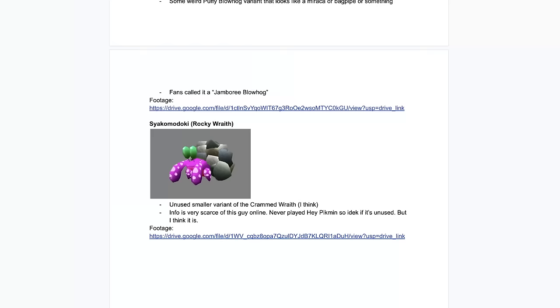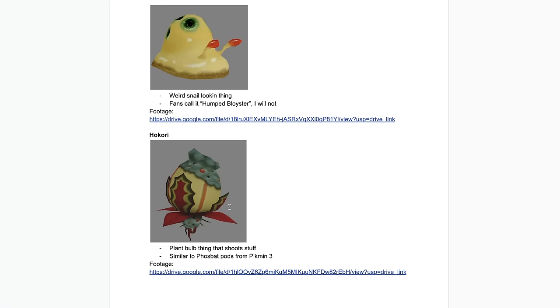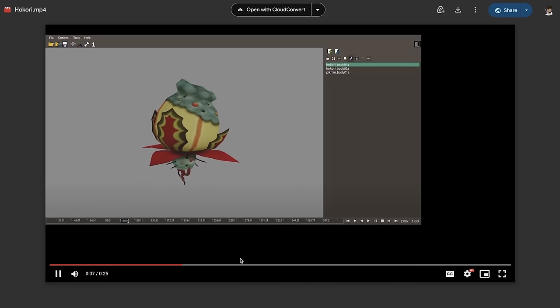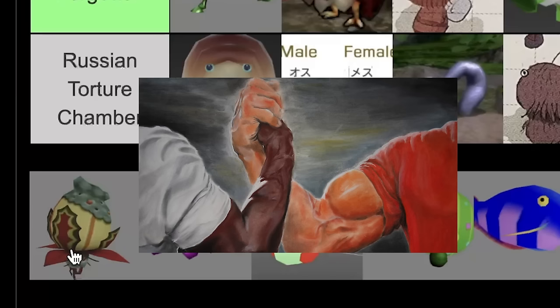This guy is called the Hokori — a plant ball thing that shoots stuff out, very similar to the Frostbait pod. Some people think it was supposed to spawn that weird root thing underneath it, but I think that's just part of it. I don't really know what it would have spawned. Torture Chamber.